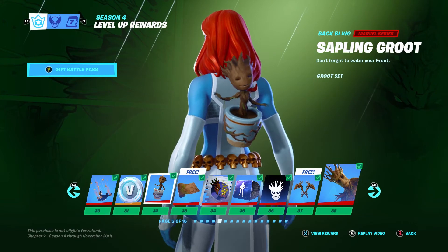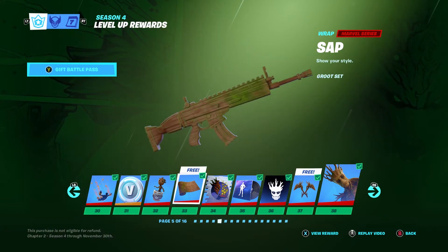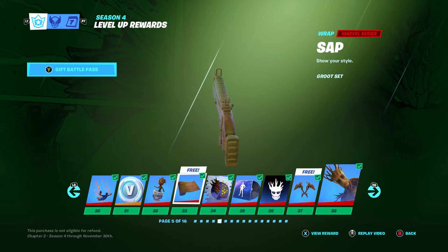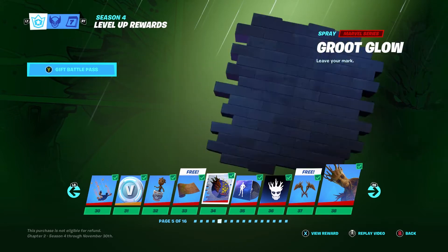Sapling Groot — he's so cute, look at him, he's partying. And we've got Saplight. 'Is your skull made of wood?' 'Yeah bro, I made it out of wood.' It's cool.